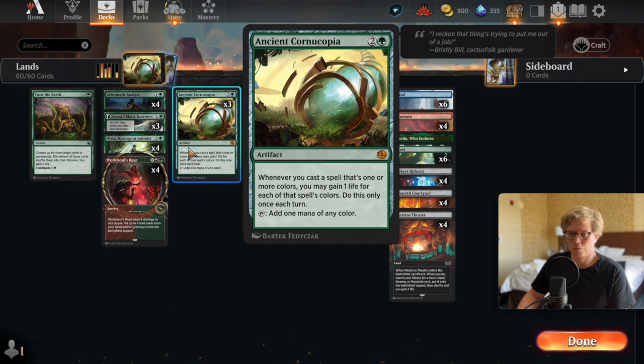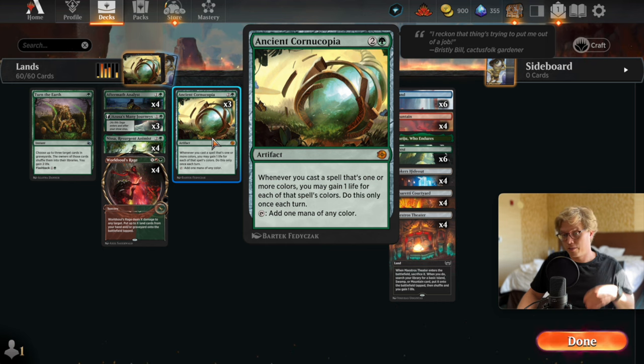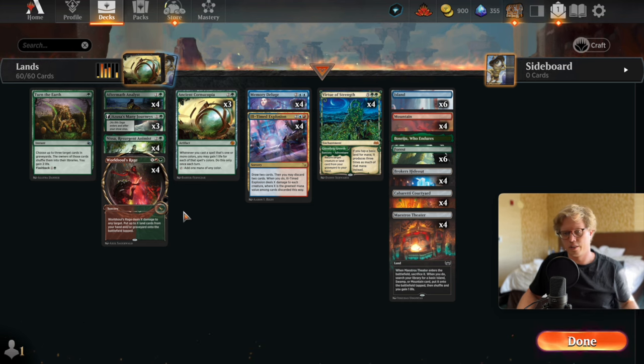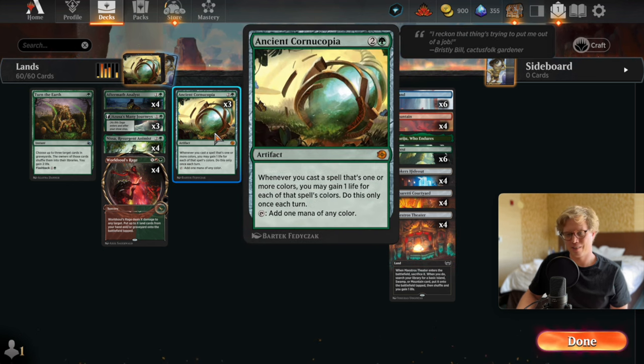I thought, hey, if you play five colors this is really good. It's a three-mana artifact — whenever you cast a spell that's one or more colors, you may gain life for each of that spell's colors. Do this only once each turn, and it taps for one mana. This isn't legendary, which means if you have two or three of these open, the life can rack up rather quickly. The problem with World Soul Rage decks is that you die really fast, and yeah, I've already died I think 15 to 20 games today trying to make this card work.